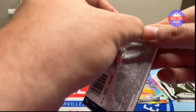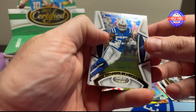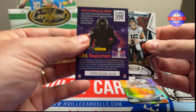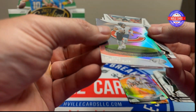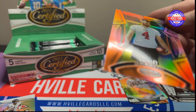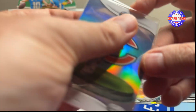Next pack. Shaq Leonard. Sauce Gardner. T-Law. We've got a Justin Fields on the Franchise Foundations. And a Jake Moody, 122 out of 149. Kicker, baby — give the kicker some love. I think they're going to keep him.